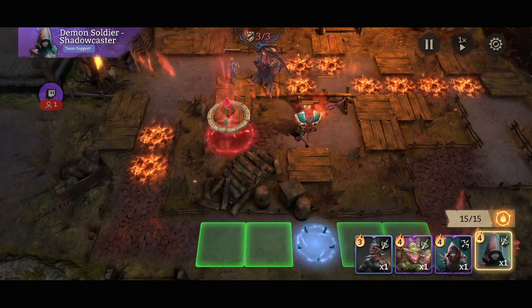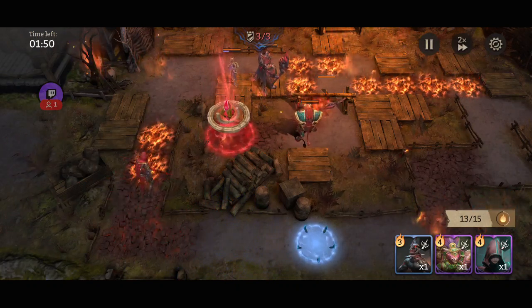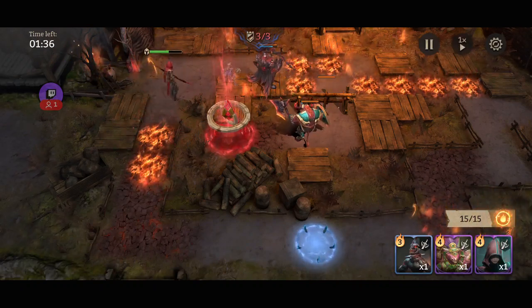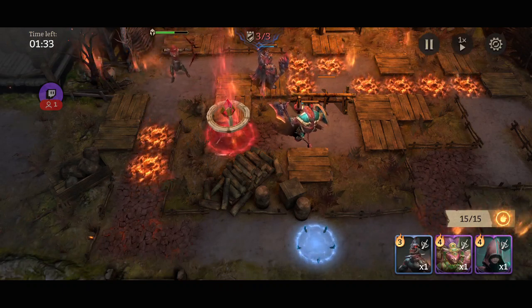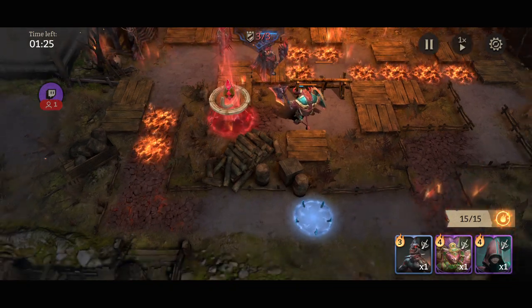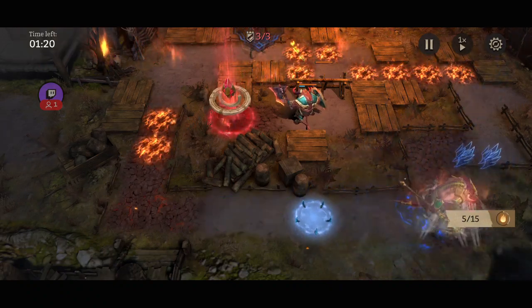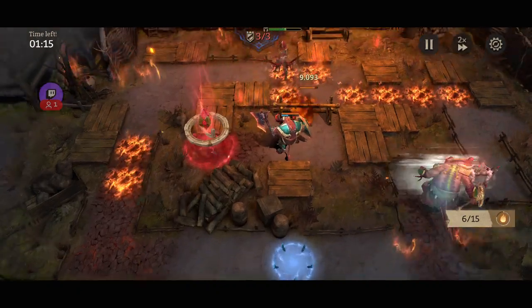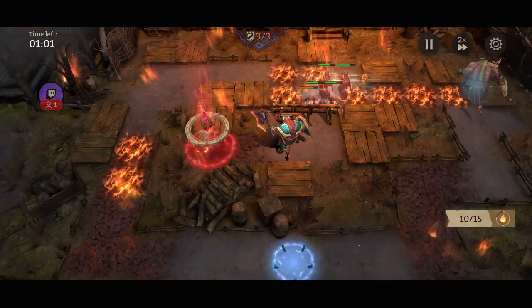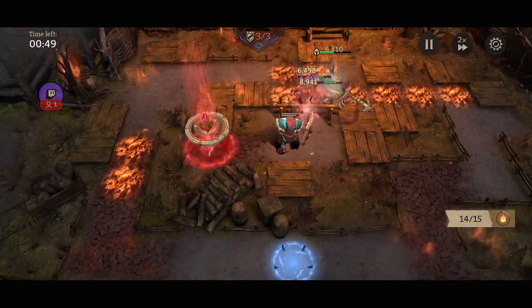All right, now take out this side with the archer. I don't talk and play very well — I get distracted. I might get down to like 30 seconds left because I got distracted, but it's okay. I should be golden from here. I'll probably have like 40, maybe 38 seconds — I don't know.